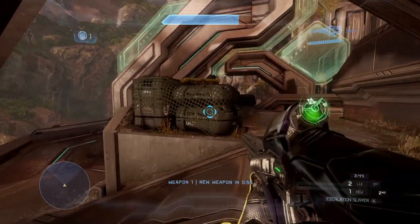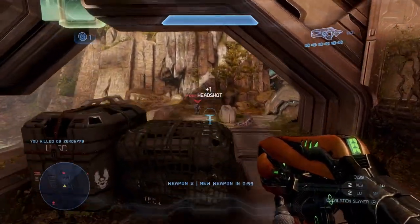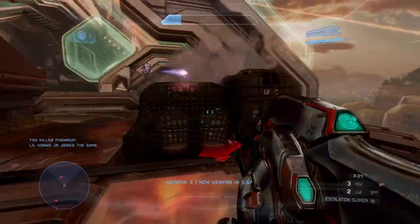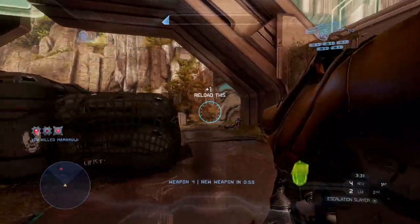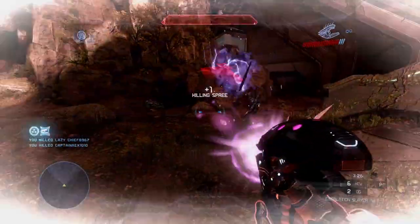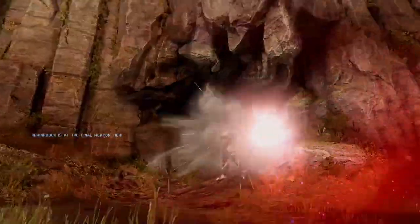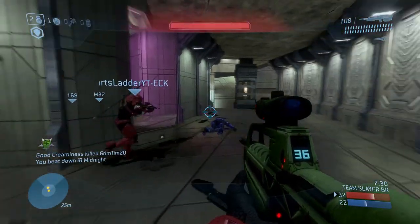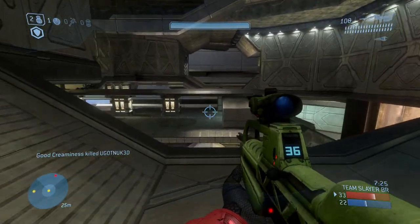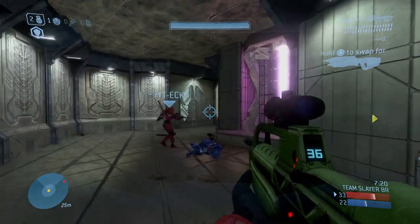Lastly, modding support for the MCC — this kind of got shadow-added into the Season 6 update, which we didn't expect. You can replace Combat Evolved maps with Custom Edition maps in the MCC by simply dragging and dropping the file into the map folder and renaming it, and then you're playing a Custom Edition map in CE, which is super cool. This update also added a Q&A, a frequently asked questions section, and licensing information related to modding in the MCC, getting us one step closer to true modding support.